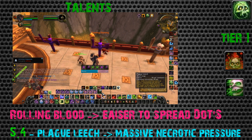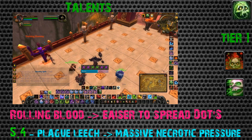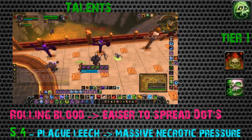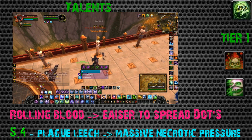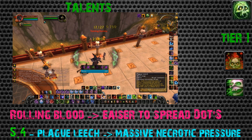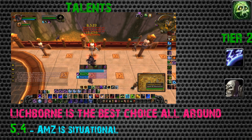However, in 5.4 there's an interesting alternative - Plague Leech. We've become so used to Rolling Blood throughout Mists of Pandaria that we've almost forgotten that Pestilence also grants a death rune. Plague Leech in 5.4 converts a blood and frost rune into a death rune, giving you massive necrotic strike pressure. It's a worthwhile talent as long as you can continuously spread your dots.